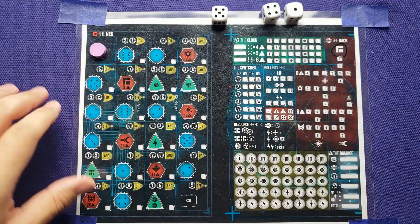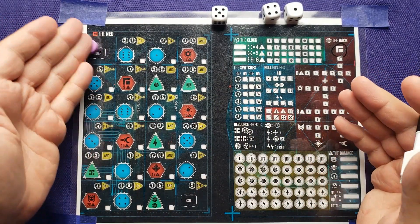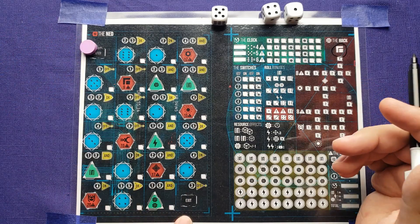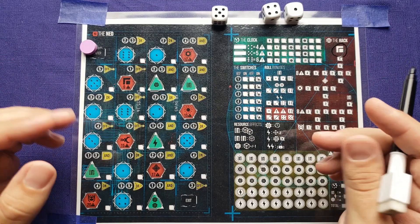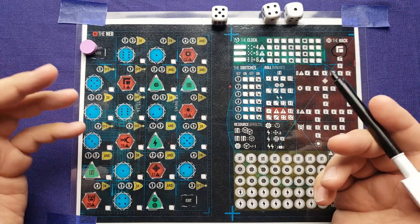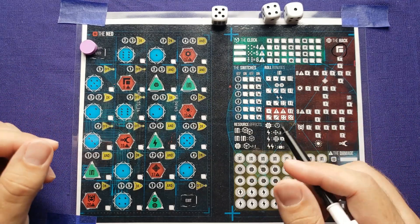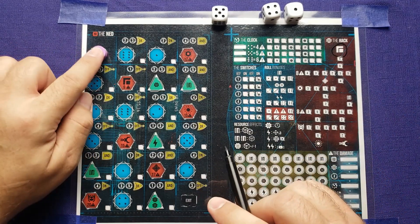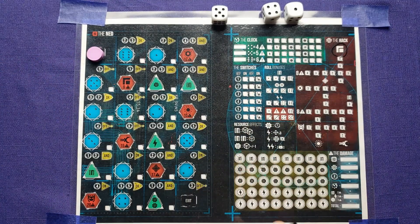Now let's talk about the NED. The goal of the game is to move from the entrance to the exit and complete a certain amount of damage. I'm going to choose the normal victory, which will be 60 damage or better. Easy is 50 and hard is 70. There are different things you have to do in order to be able to move the needle along the way.